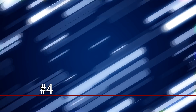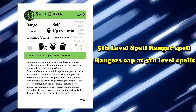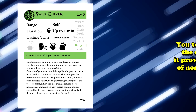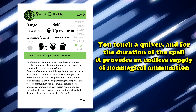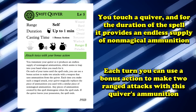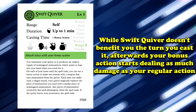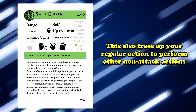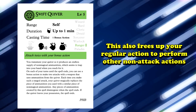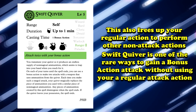Taking a break from the low level spells, at number 4 we have Swift Quiver. This is a 5th level spell and the highest level spell a ranger can cast naturally. It takes a bonus action to cast and has a duration of 1 minute if you can maintain concentration. You touch a quiver such that it produces an endless supply of non-magical ammunition. Each turn you can use a bonus action to make two ranged attacks when you use the quiver's ammunition. While you don't get anything out of this effect the first time you cast it, each turn afterwards your bonus action is dealing as much damage as your regular action when making an attack. This spell also frees up your action, allowing you to do other things like cast non-concentration spells while still putting out two attacks worth of damage each turn.